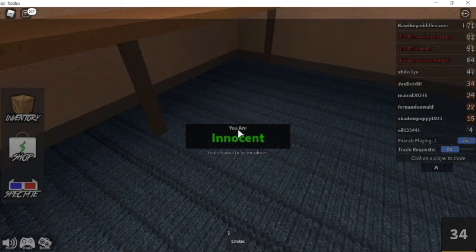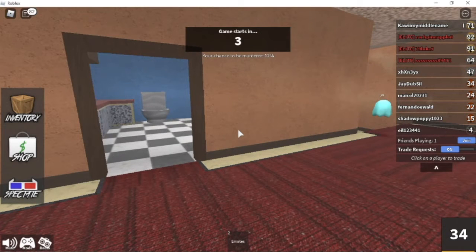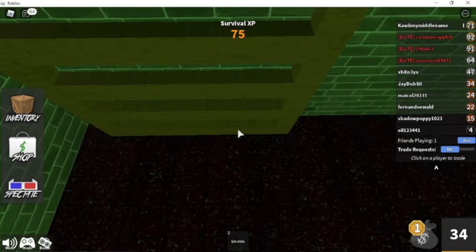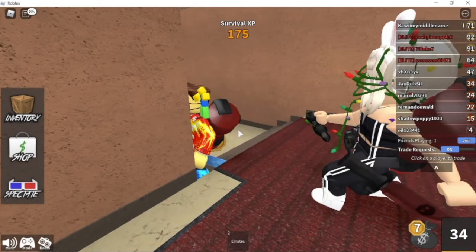I'm an innocent again — I hate being innocent! Let's collect coins, let's stick together. Oh there you are — we're living together now. Let's go down here. Hello, you were down there. There are a lot of people down here — it's the Wingman, the murderer! This is scary. Get him instead! He's coming after you — he's in the kitchen. I'm running away. Did you die? Yeah, I died.